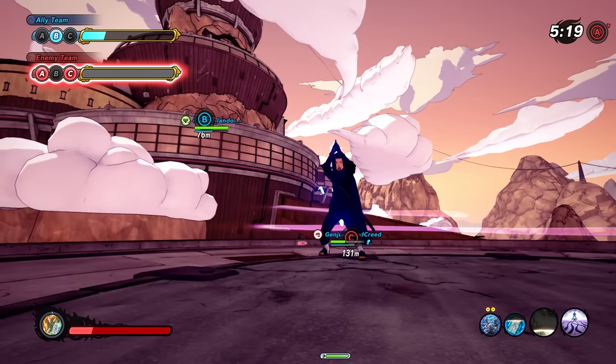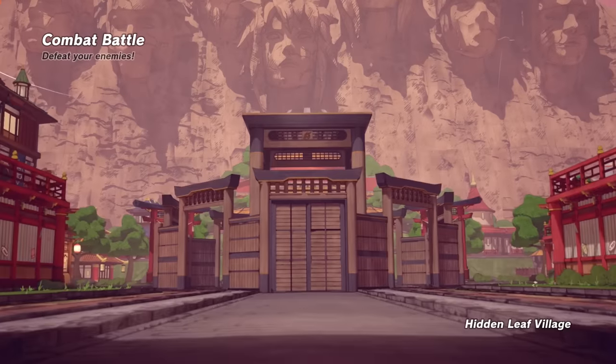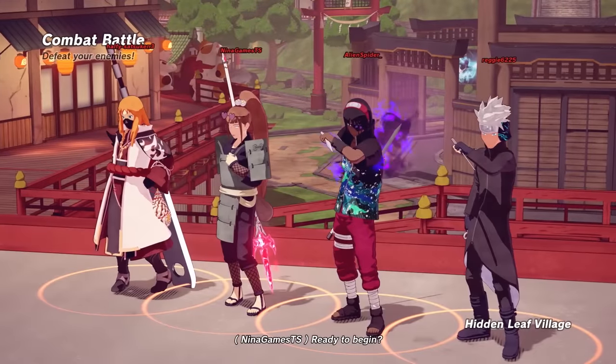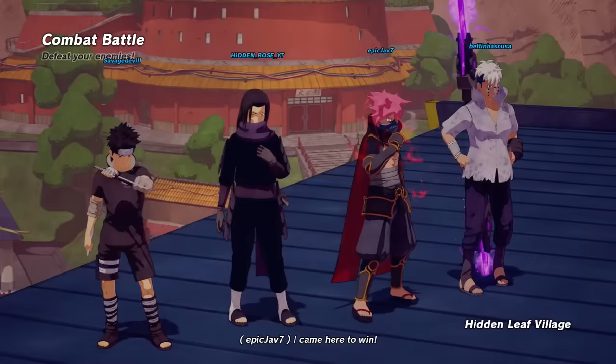I don't know what happened, but I guess somebody blue screened or something. That was an intense match, bro - that was an intense match. We're gonna have to bring it back with that build. We got a combat battle, let's try this build once again. We can't seem to get a good match. Looks like they got a heal type and two range. All we got is my heal type, so be careful of those ranges, man. But we do got rainbows.